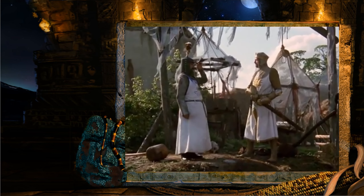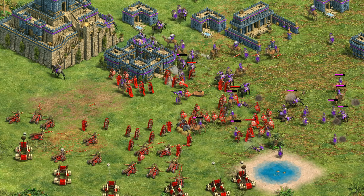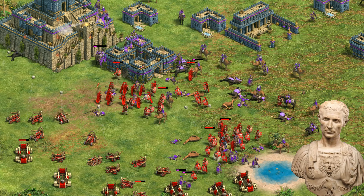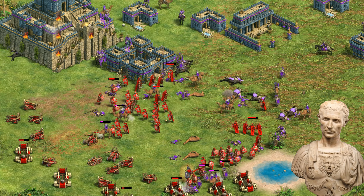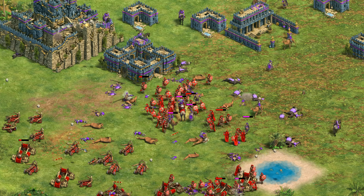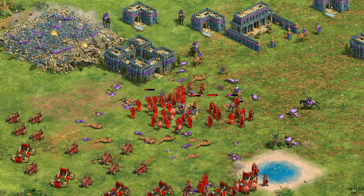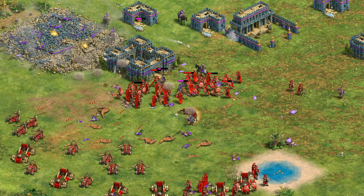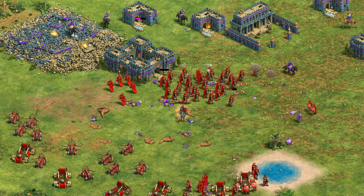It's a fitting name, as while Kaiser or Caesar was known for coming, seeing, and conquering, this user, also known as Urbifex, is becoming iconic for crafting colossally cool creations. And both crafts — creation and conquest — contribute to make this classic build and destroy game so consistently compelling.